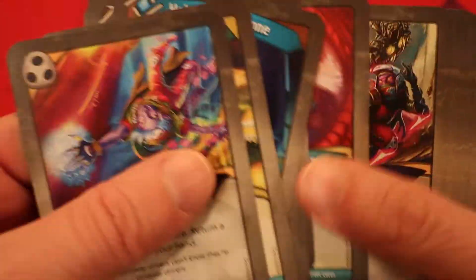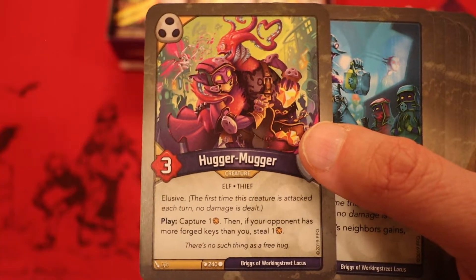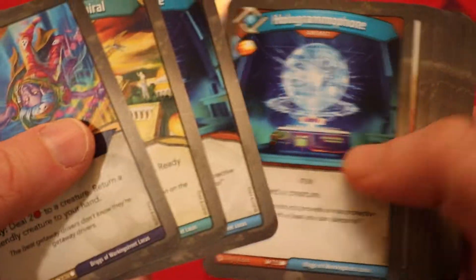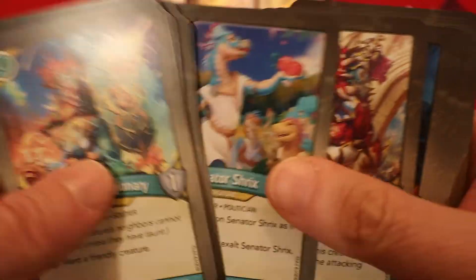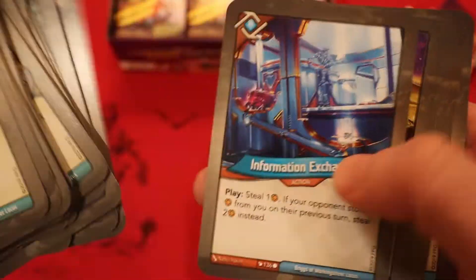Hit and Run — returning a Legionary could work. Nothing in Logos for play effects, and in Shadows only Hugger Mugger, which you only want to return if you can get the steal effect — meaning we'd be behind. I don't see this deck falling behind, so Hit and Run isn't going to do much. But there is an incredible amount of ward in this deck — let's pull that up.